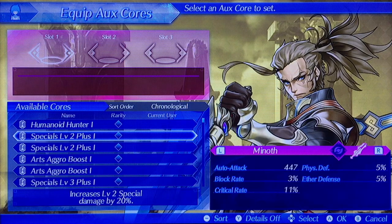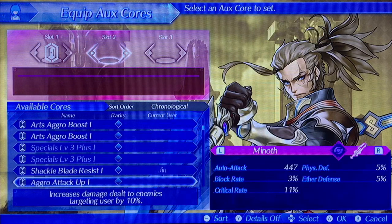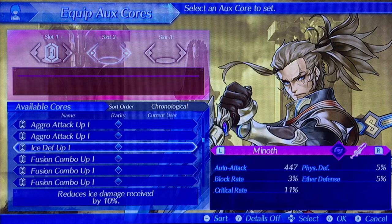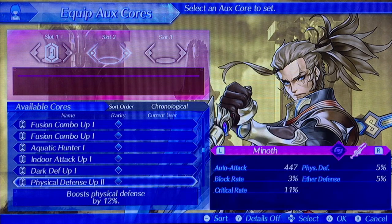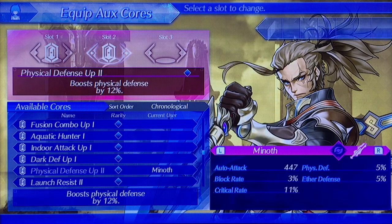For Oskar, let's check the special level 2 plus 1 — it increases level 2 special damage by 20%. Let's go use one of that and equip it to Menop. He has defense up the first — may go on Jinn. He's a physical type, so let's go with the physical defense up the second. I know it doesn't quite improve his physical defense, but we'll keep that on and let him learn that.